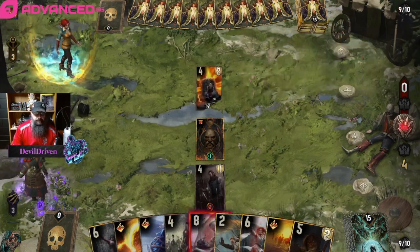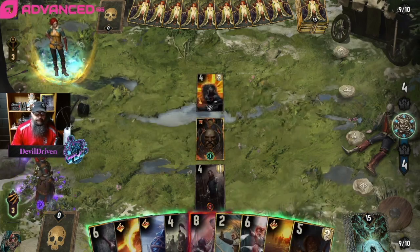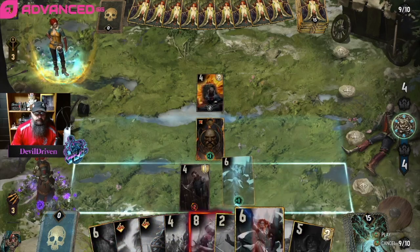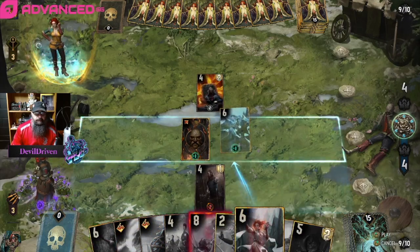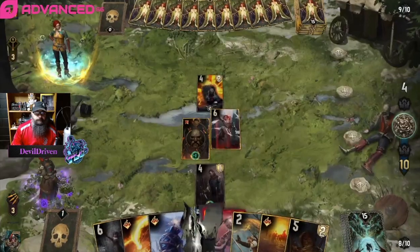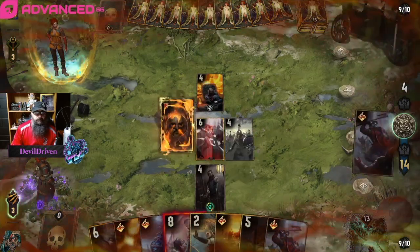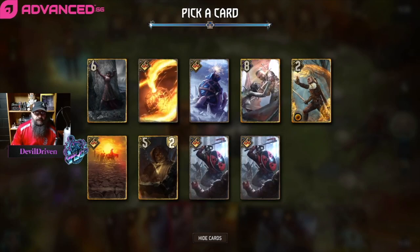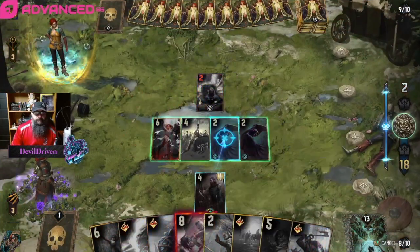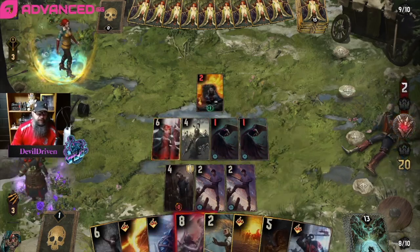Bomber man, huh — do we coral that, or do we just play? Well, we discard twice, right? I guess we ditch one of these, because he's gonna play a trap — we're gonna overswarm and he's gonna play a trap.